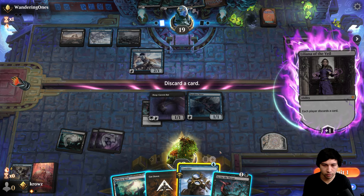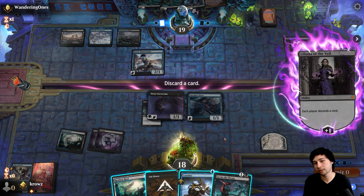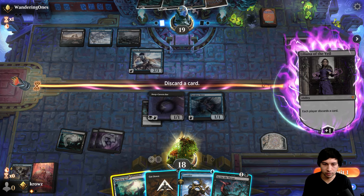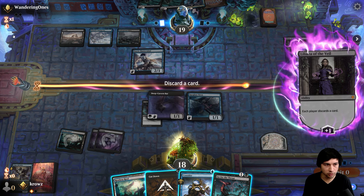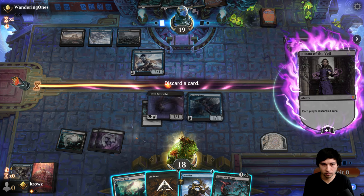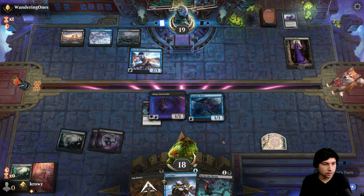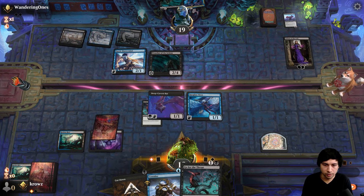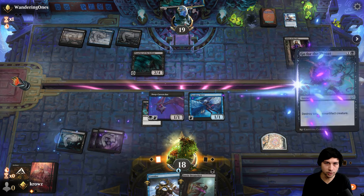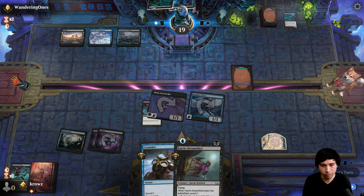The only situation where I'm actually okay is if they don't draw land and they have to play this, and then I can kill both and I can kill Lily. I think I need to land, actually. I'm okay just staying on three mana maybe. I have 21 lands so I do have Shield Red in my deck and Steam Core which uses mana pretty well. The only reason I'm leaning towards Consider is that I need to answer this as well, which means I need to find another answer, and dig deeper.